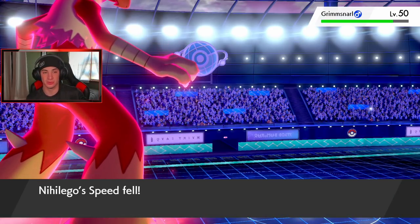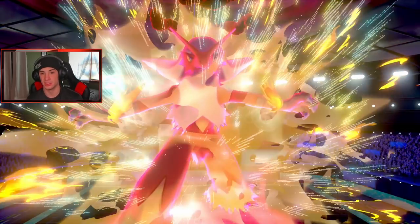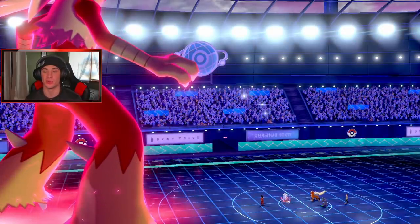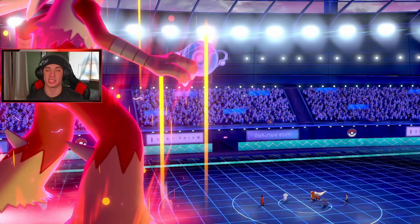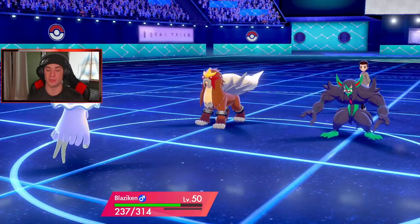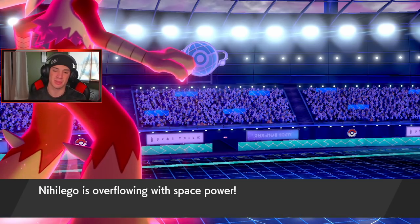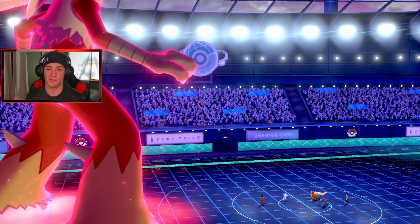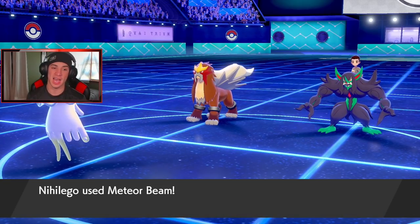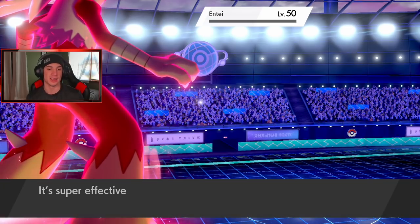I'm just gonna max knuckle here - be able to take out, hopefully. Oh my god that was so close! There we go, we get the attack boost though - that's huge. I'm just gonna airstream next turn to get the speed boost, and then this meteor beam should just be able to absolutely dump on this Incineroar no problem. Incineroar should be gone, we should go up plus two. Nihilego might not be able to get off another turn after this, so if we go one for one I'm liking it. Big Jellicent boy coming out here - power herb comes out, don't miss it. This should be able to KO - get out of here Incineroar!